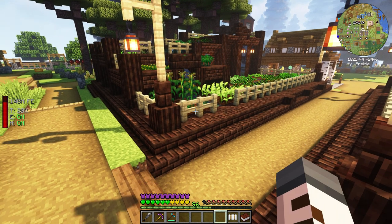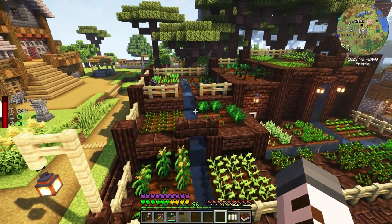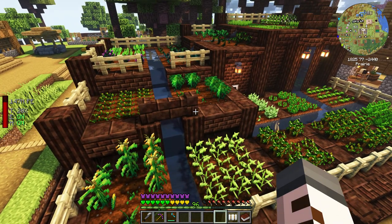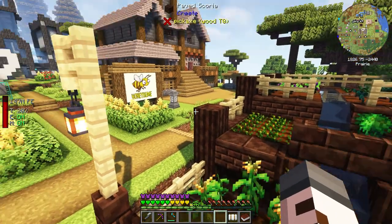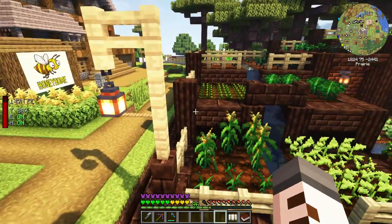I've used scoria but I've also added some birch fences to help contrast on our farm. When you're building, colors are important, and because the base color was so brown we needed something very light to contrast it, and birch I think is perfect for that.